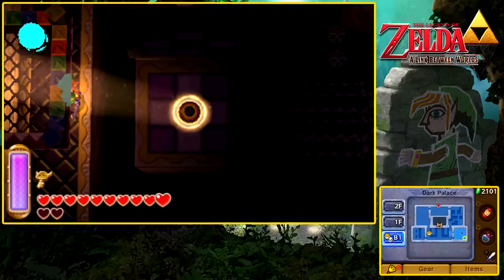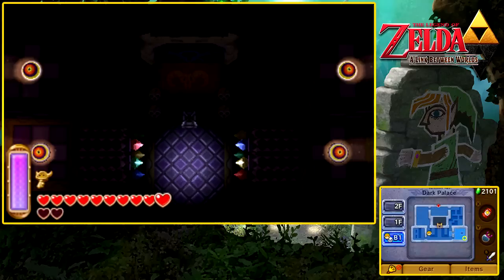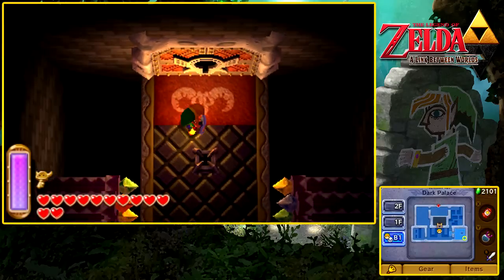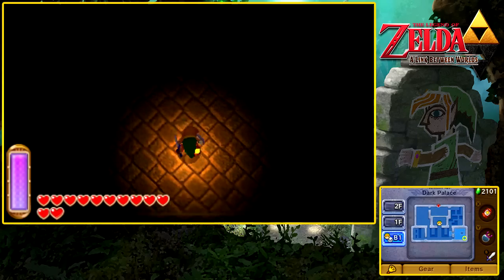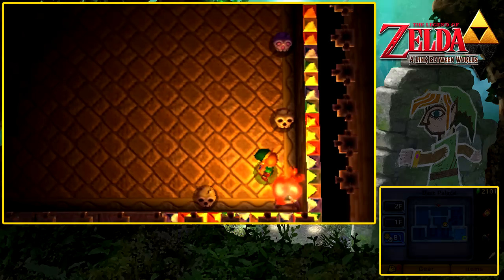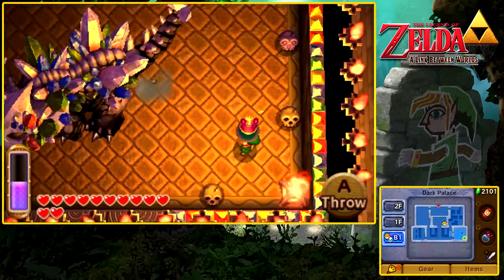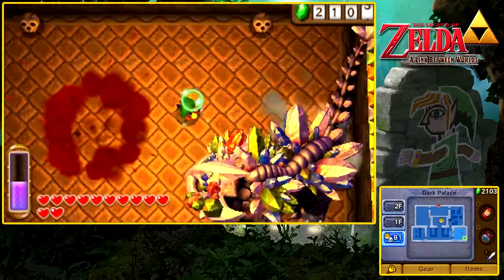Did we do it? Yes, we did. All of these switches have been activated — we can go fight the boss of the Dark Palace. It's a really cool dungeon; personally, it's up there with the Thieves' Den. Now let's put the big key in and go take on the boss, who is apparently being praised by all the people that used to guard Lorule Castle. It's none other than an old favorite of mine — the Helmosaur King. This time he has a new mask, covered in rupees. Simply spawn bombs and chuck them at his head — really easy.